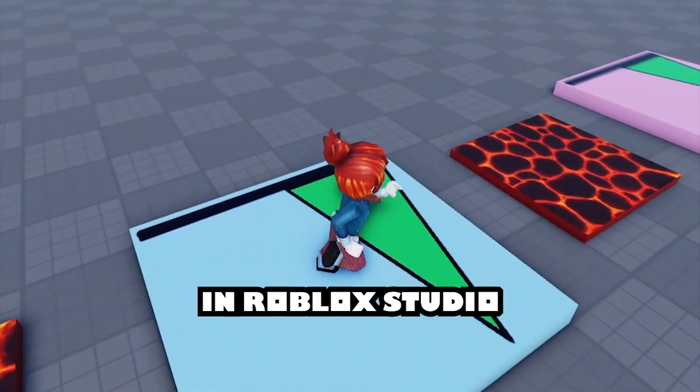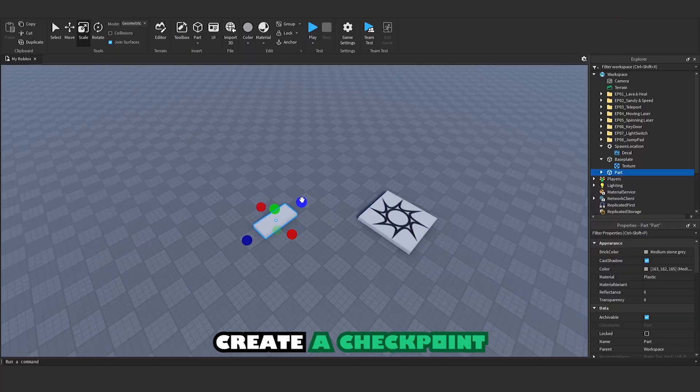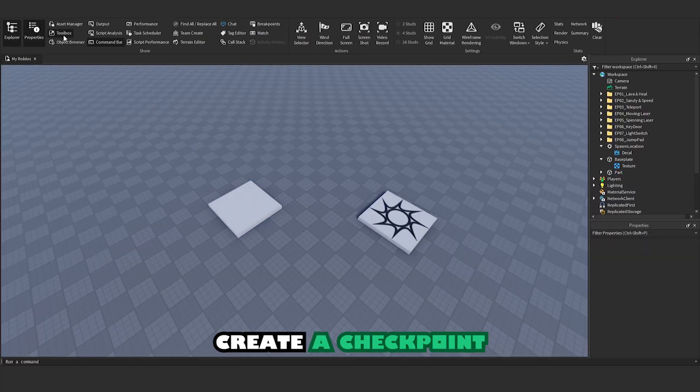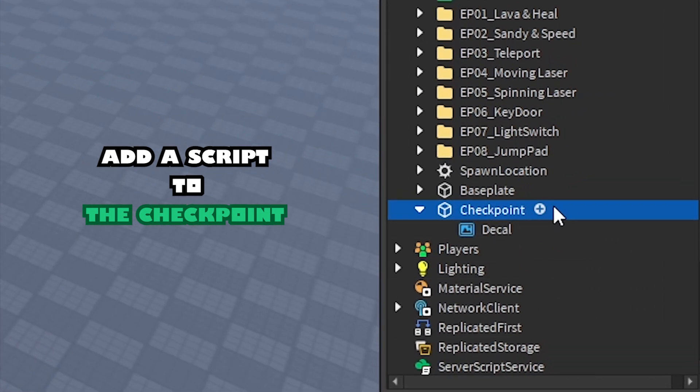How to make a classic checkpoint in Roblox Studio. Create a checkpoint, then add this script to the checkpoint.